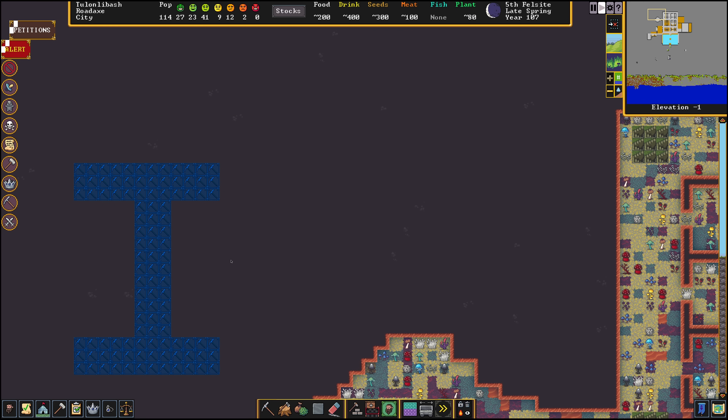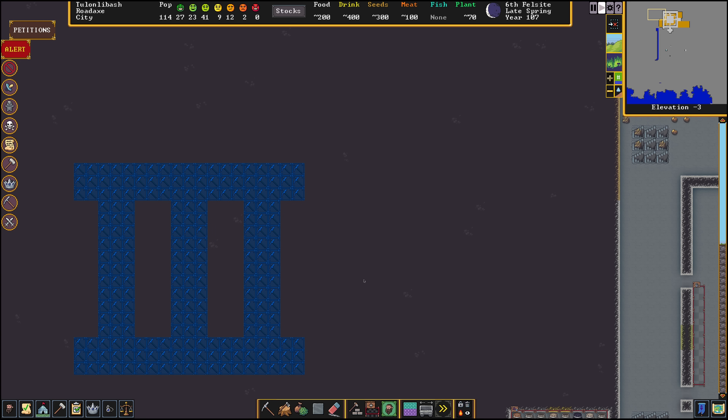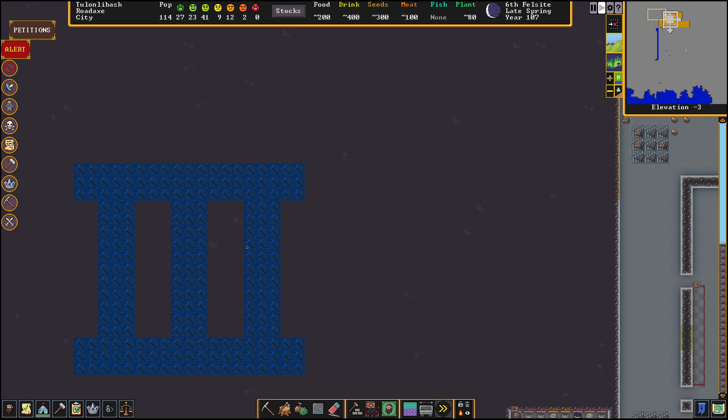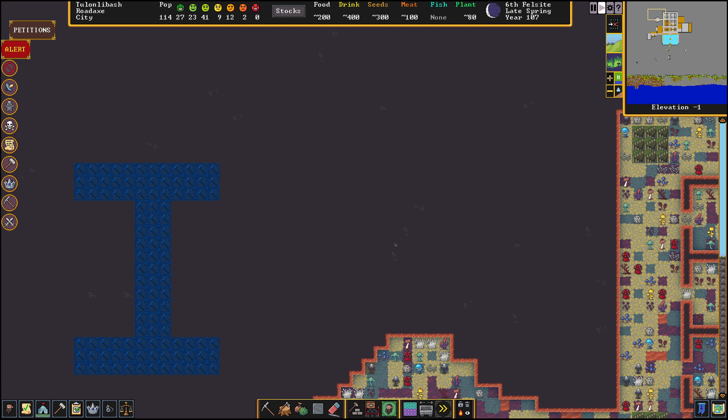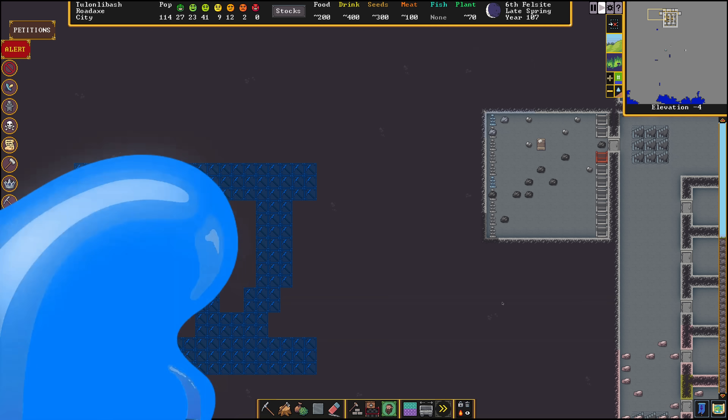We're gonna need about four different layers of unmined area to start off with, but the majority of the build is gonna take place on the third layer and the second layer. The top layer is gonna be for transferring mechanical power and the very bottom layer is gonna have a very small footprint.